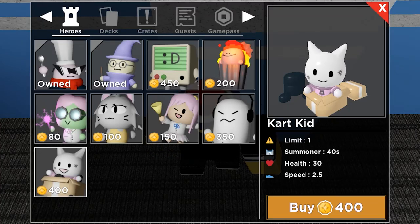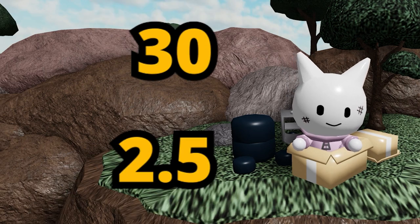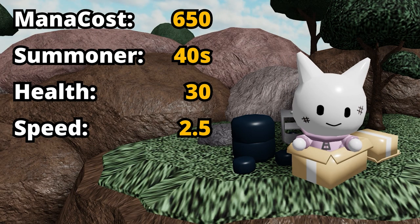Card Kit can be bought from the store for 400 coins, making it one of the highest priced towers in the game, only beaten by Bite. Card Kit is a summon, so you can basically place it anywhere on the map and still make it very effective. You can place Card Kit for 650 mana.